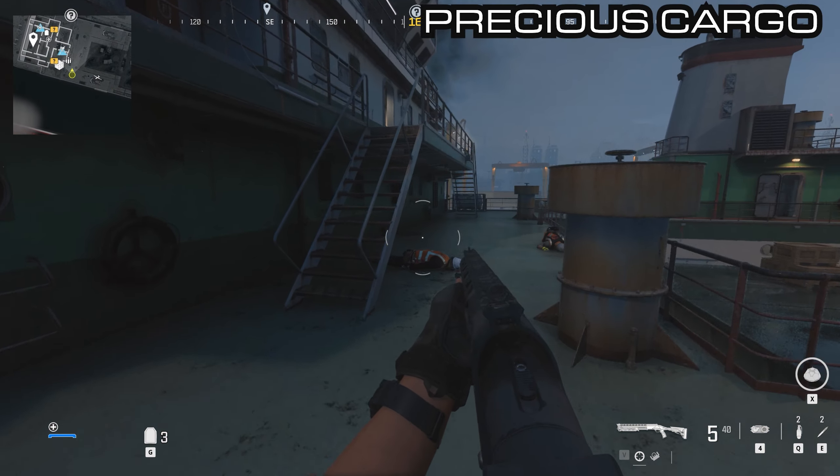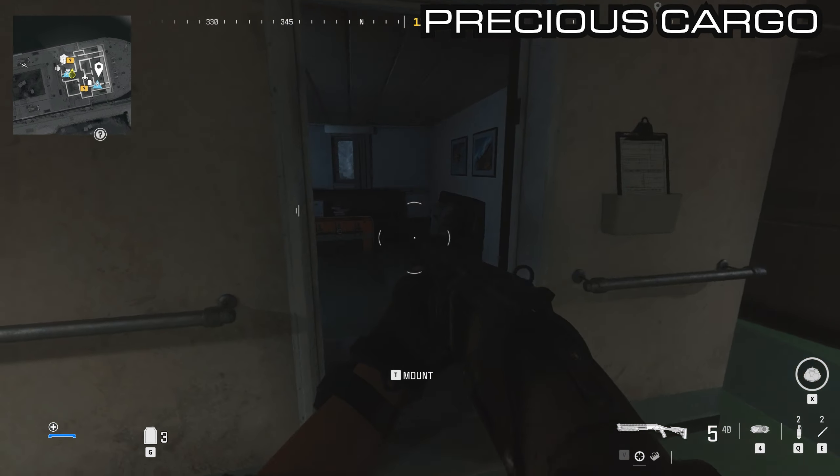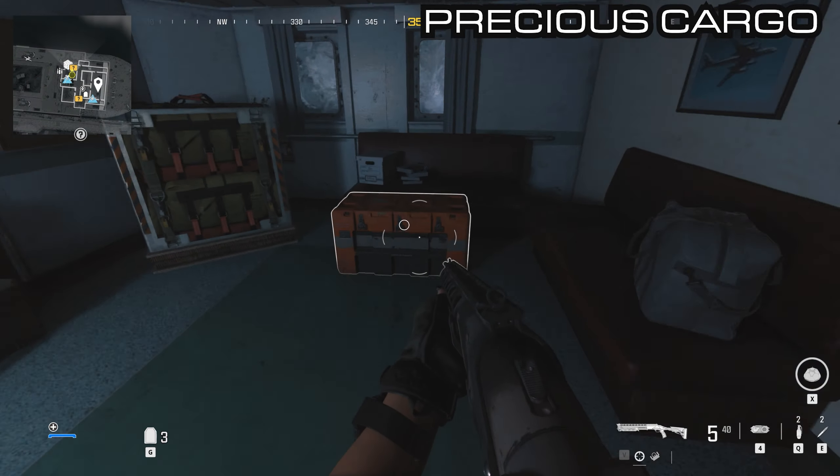Make your way up to the bridge now and go in the front door. The first door to the left has the next orange container in it, and this has the RGL-80.